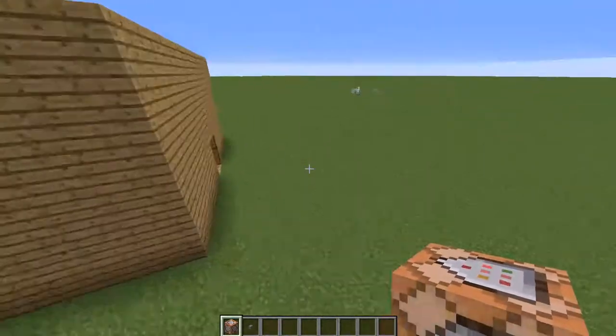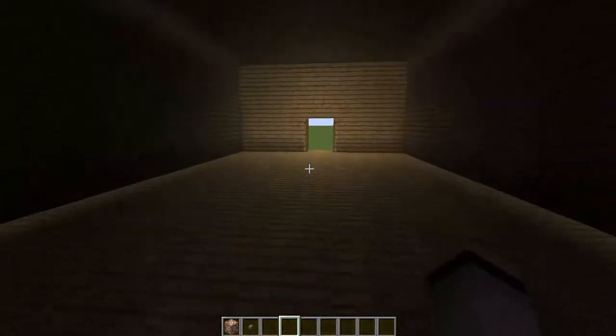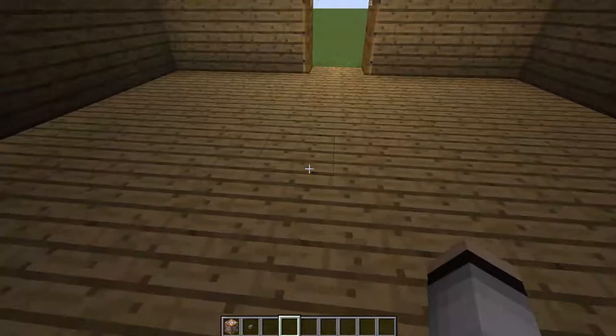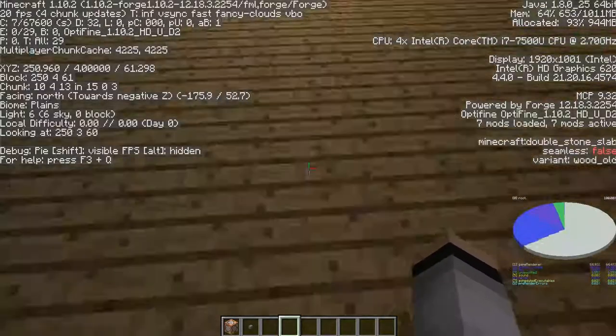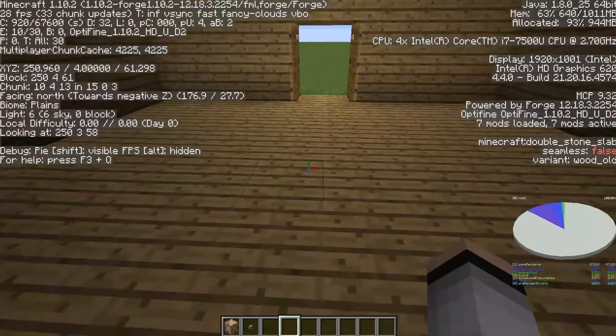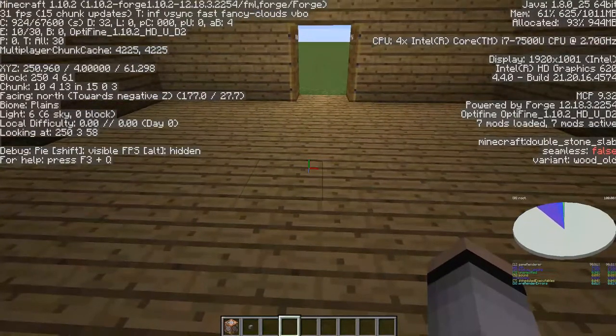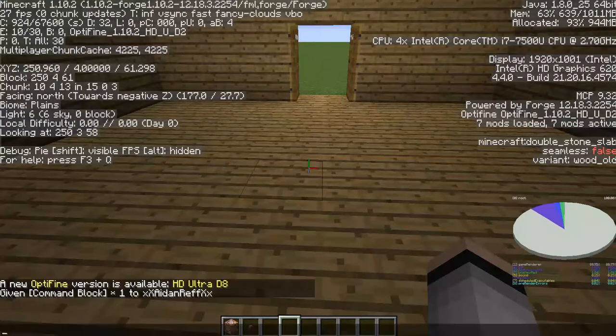Find an area you want — I just built this house pretty quickly to demonstrate the command with. I'm going to pick this block here. What you have to click is F3, and this whole thing will come up here. You just look where it says 'block' up there next to X, Y, and Z. Open up your chat menu and type in your coordinates.